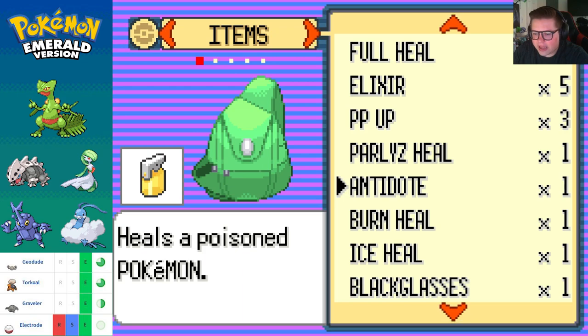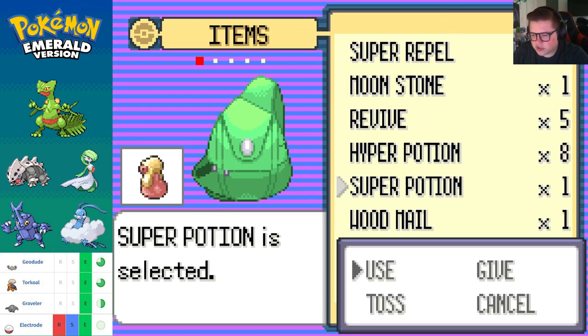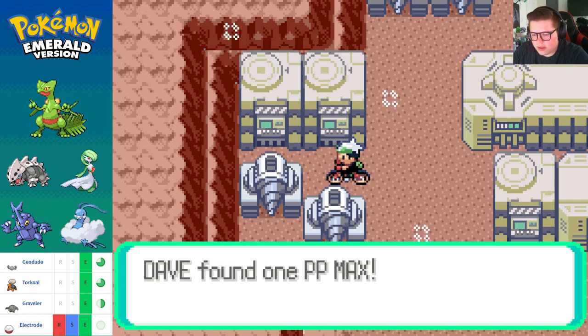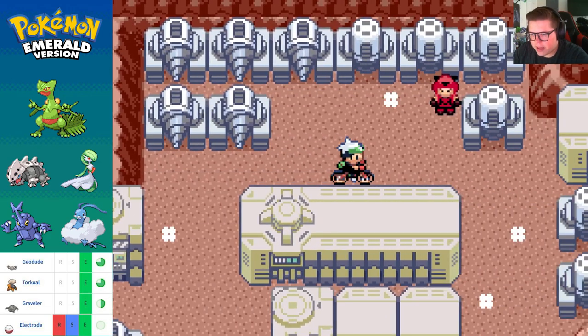Everstone — I don't need it, I'm not gonna use it, but I don't want to get rid of it. Super Potion — here Salad, use that Super Potion. These PP Maxes and Ethers are much more valuable in an actual hard battle.